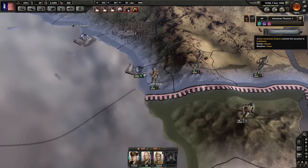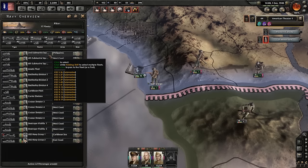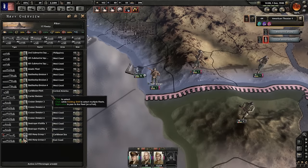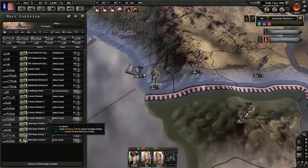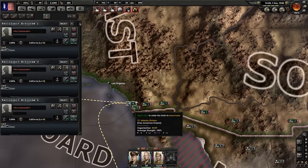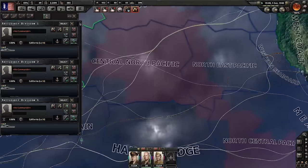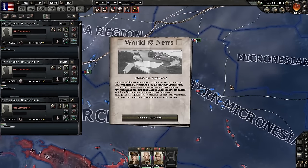Let's go ahead and select most of those West Coast ships. Yeah we can do the Philippines as well - they're all going to be over this way. Let's leave the Caribbean fleet and Central American fleet there. Let's group these guys up and have them all meet in San Francisco. These are the Philippine ships.